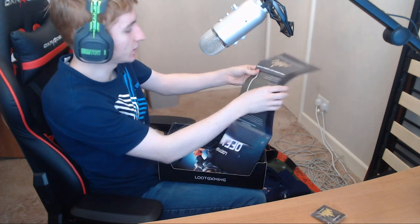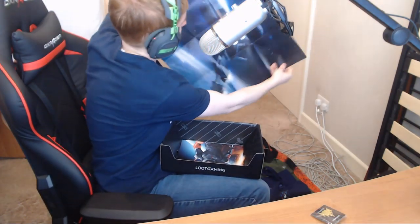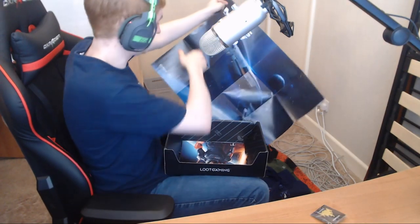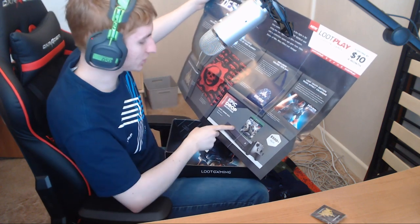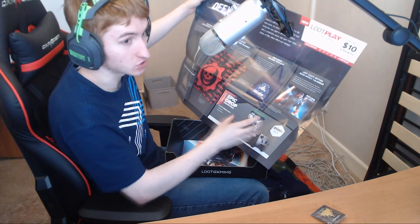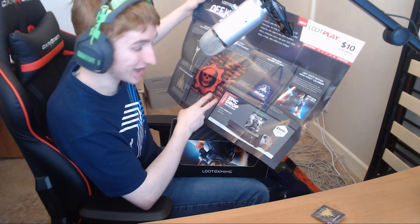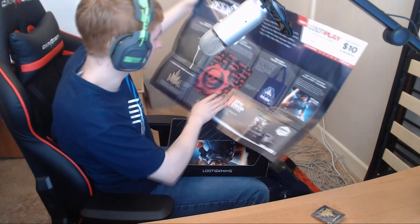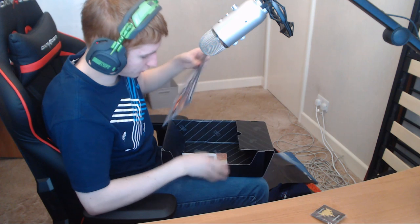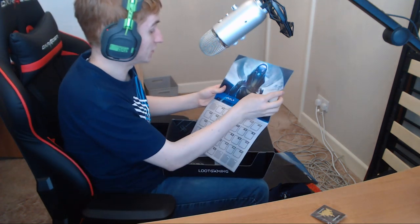We also have a poster which displays all the contents of the box. It's a big Mass Effect poster which will probably go on the wall somewhere, and on the back you can see all the contents of the box. It's also worth mentioning that in one of the boxes they send out, you can actually get an Xbox One X and Gears of War 4. And then there's another Mass Effect item — a Mass Effect calendar, which is pretty useful.